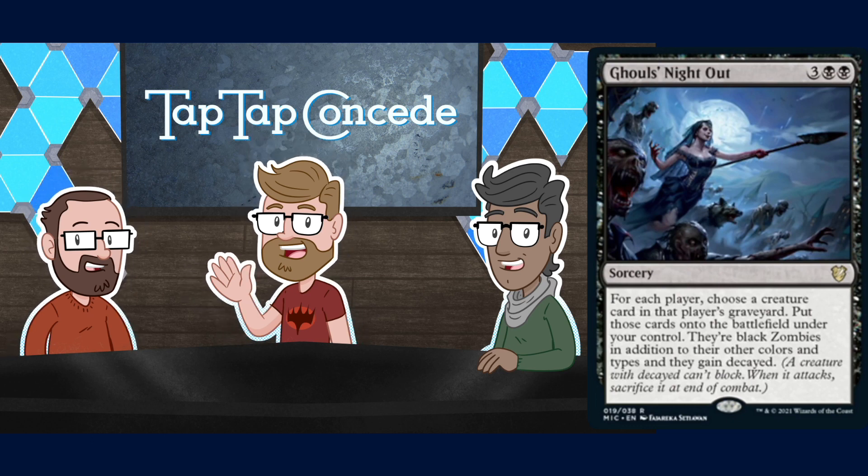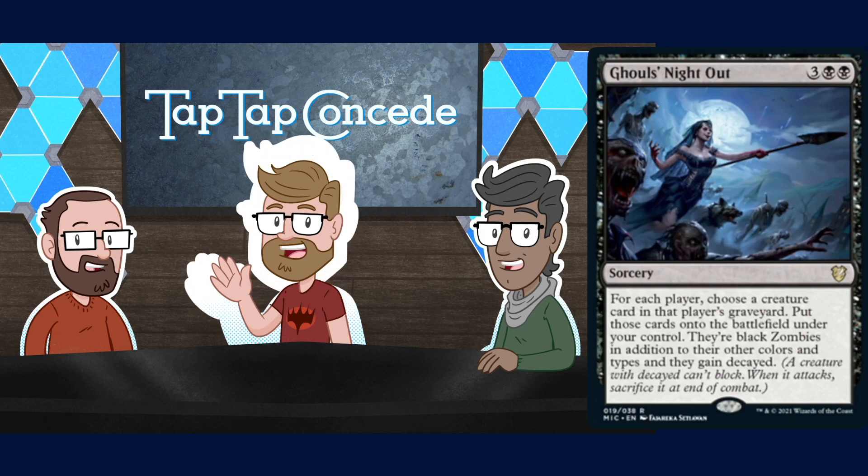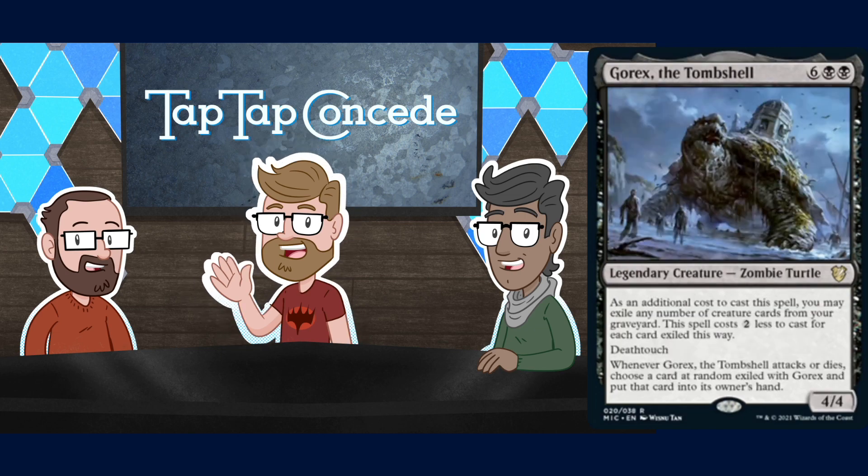You get everyone's best ETB creature from their graveyard. Also great composition on the art — Gisa just won this set. She looks like she's having a blast, she's the queen of Innistrad right now. This next one's interesting because I didn't know they had these on Innistrad — Gorex, the Tombshell. Previously we saw meandering Tombshells on Tarkir, but Innistrad apparently can have an enormous Zombie turtle with a tomb on its back. As it turns out, Tombshells have the ability to inherently planeswalk — they're just very slow.